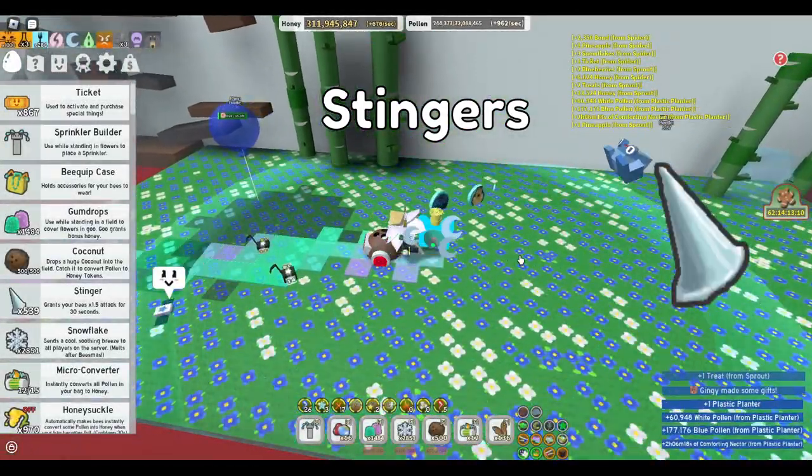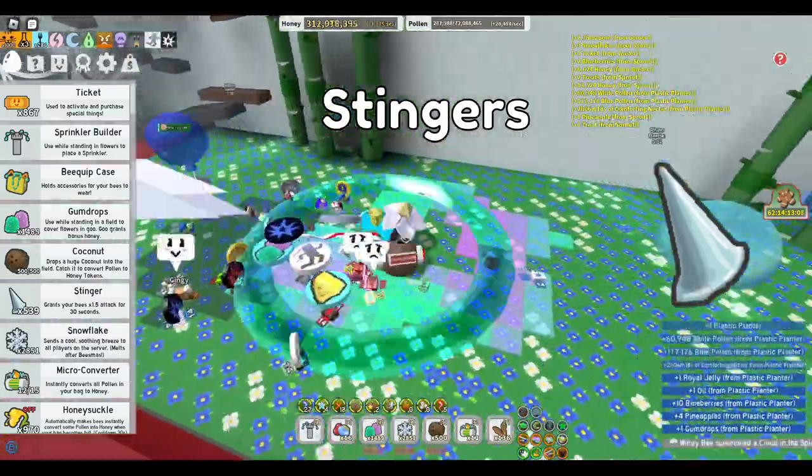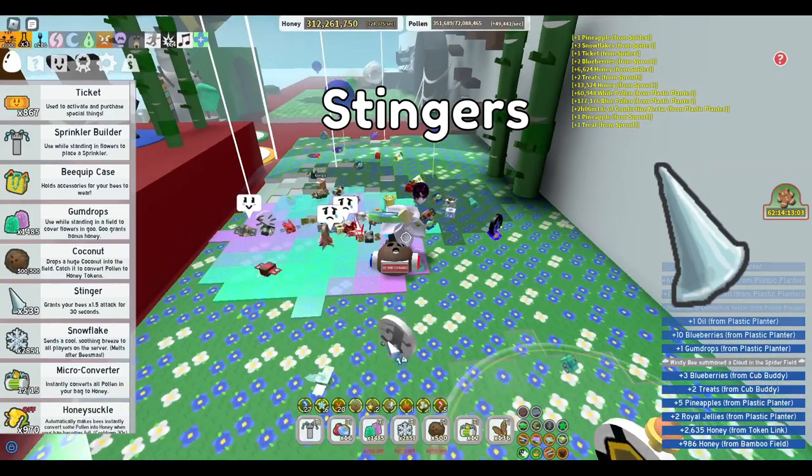To start off, if you need stingers, use planters in the cactus field, preferably the candy planter. It grows in about 4 hours, making it a fair source of stingers among other items.